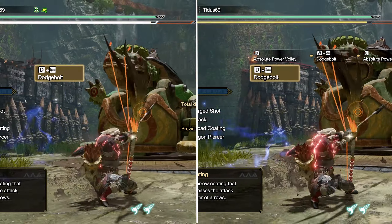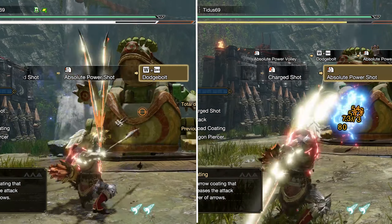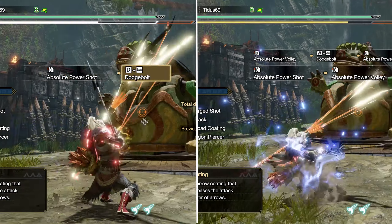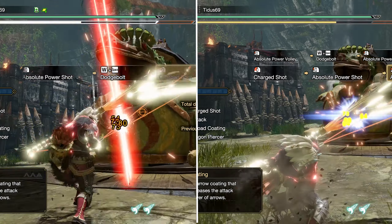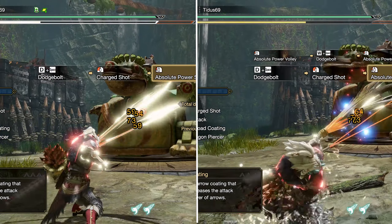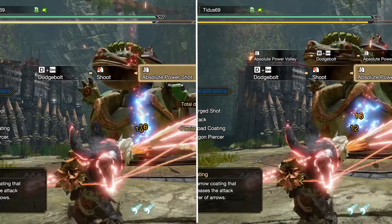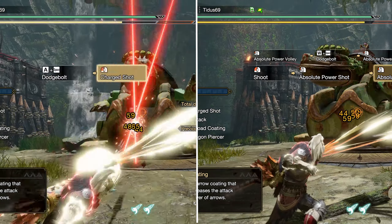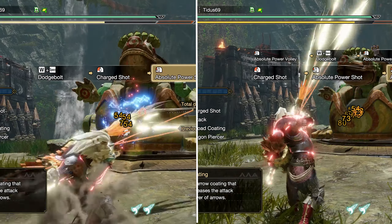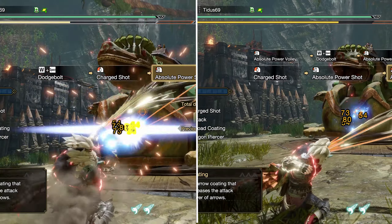We're back in the training room. On the right side you have the double power shot combo, and on the left side you have the single power shot combo. As you can see, the single power shot combo consumes a lot more stamina — and that's with Absolute Power Shot, by the way. The reason is simple: the second power shot animation takes time, and during that time you regen stamina. So overall, stamina regeneration is a lot more comfortable with the second power shot.